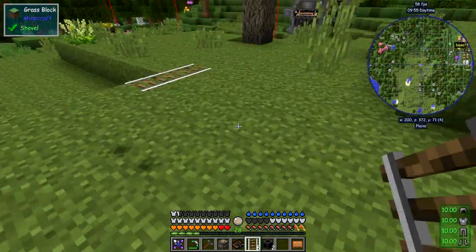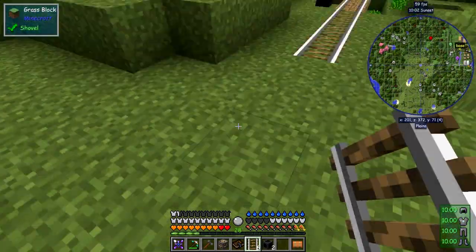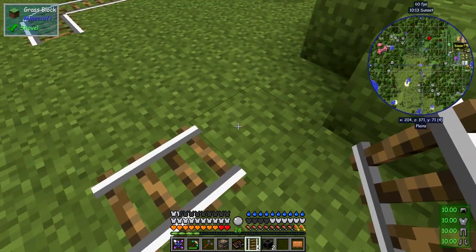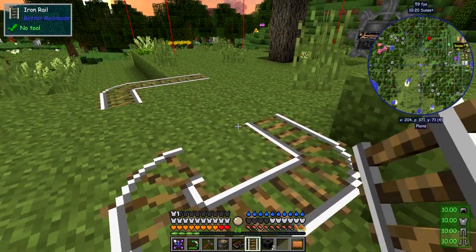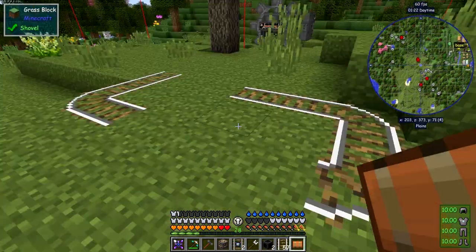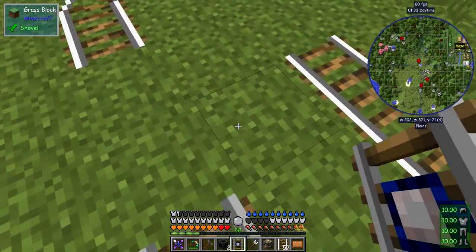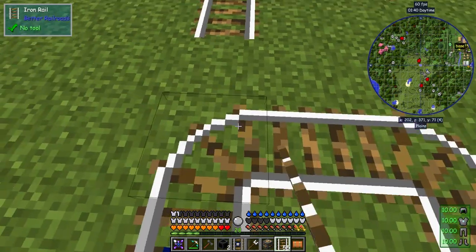This is the way I want the rails to go, so let's come around here and make this junction like that. We're going to force the railer to build itself in that direction - that was one problem I had last time. All I need to do is make a little loop to go around like this. I'll put down an advanced detector rail here. Let's put this one down here and make a loop - we want the track to go around here like this.